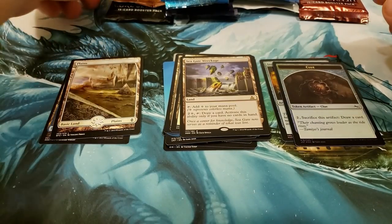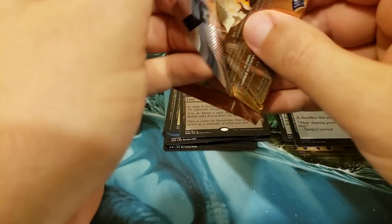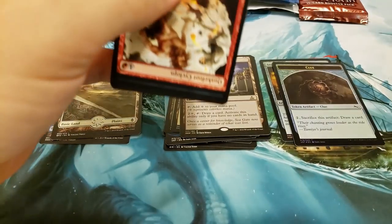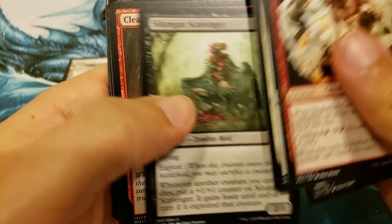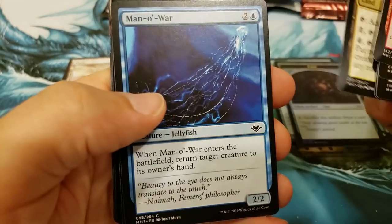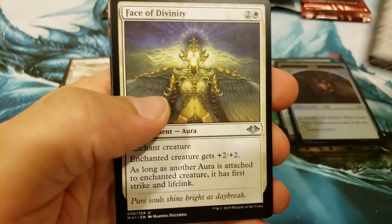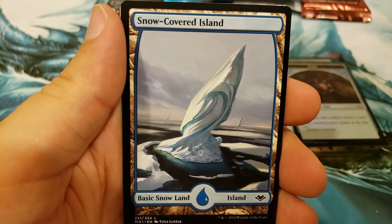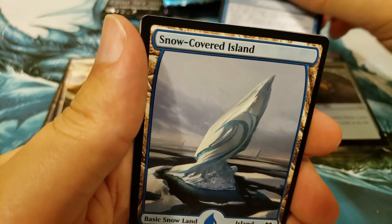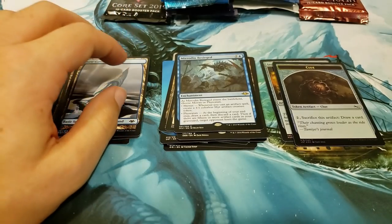Alright, let's see if we can get something spicy here — let's go to Modern Horizons, get something nice and spicy for you here, Tim. Good luck. Going toward the back of the pack, let's see if we can get them a Vista. A Mirrodin Besieged, and anything behind there? A nice little island. Swing and a miss there.